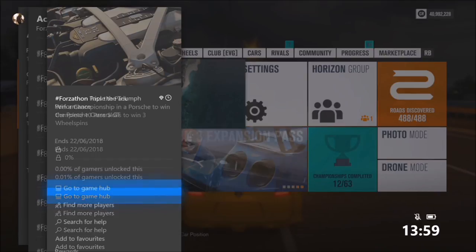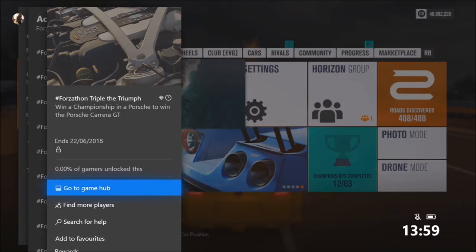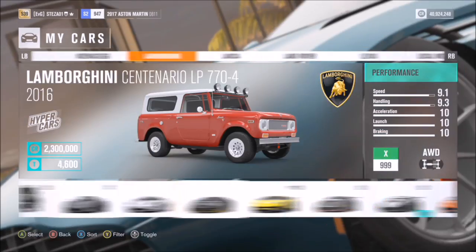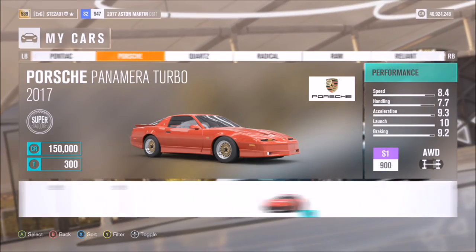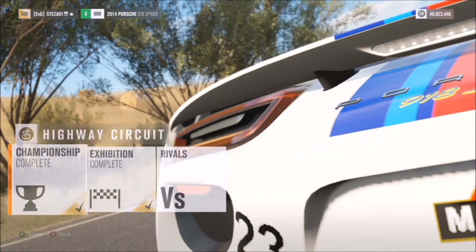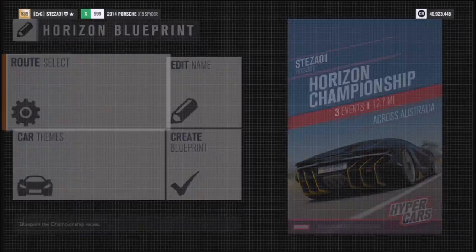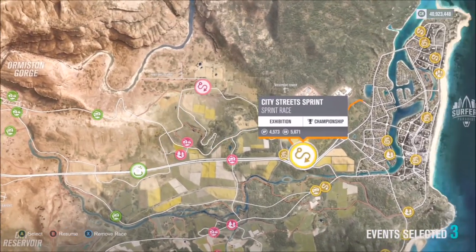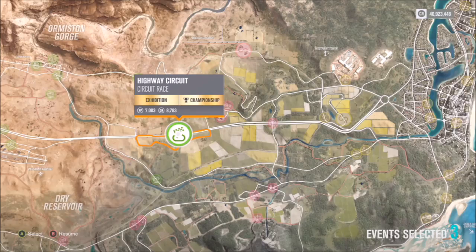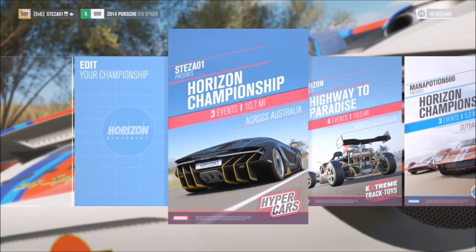Now I'm going to show you how to complete the rest of the second challenge — getting 10 par skills for three wheel spins — and the final one, winning a championship in a Porsche to win the Porsche Carrera GT. Select a Porsche you're confident winning with; I always pick my 918 Spyder. You must win the championship — that is the key. I set up three races, the minimum allowed in a championship, starting with one lap on the highway circuit.